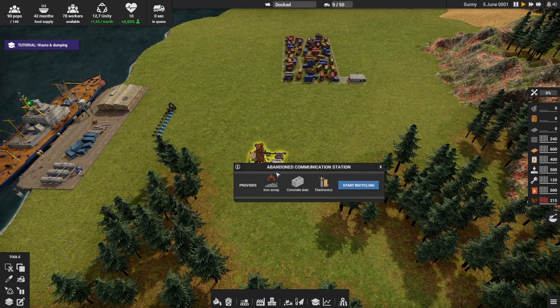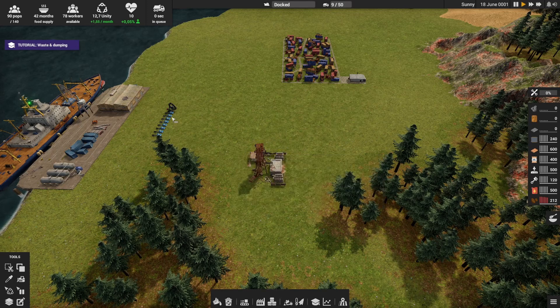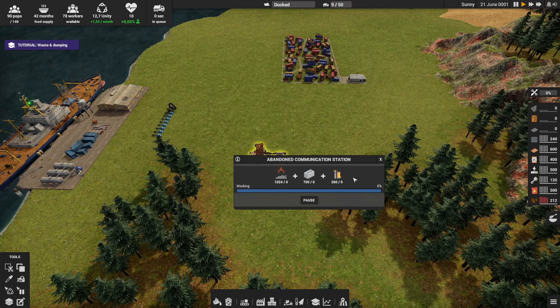The game has something for you — a station that is broken and you need to recycle it. Everything you need at the start is here. You got scrap, and with the scrap you can make electronics and the materials to build. You got the concrete slab for materials to build, and the electronics. So what you need to do right away at the start is start recycling, and you will see your trucks start running around. You will need all these materials to get started.